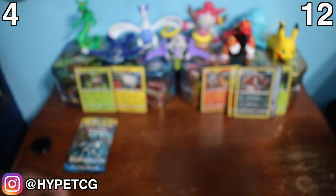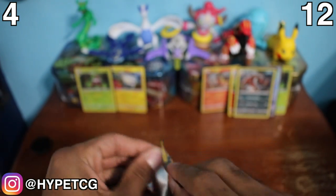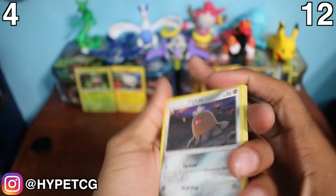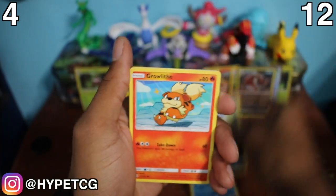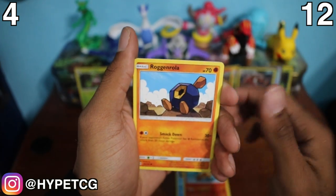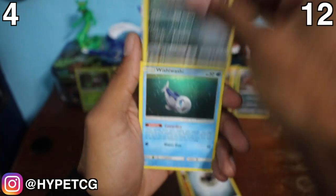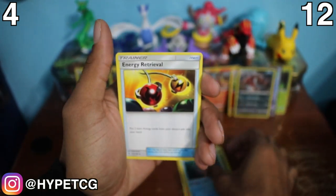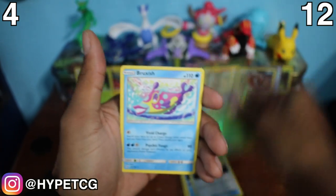Last but not least, the Decidueye pack for Team Togedemaru. We have a Diglett, Dugtrio, Alolan Meowth, Growlithe, Roggenrola, Metal Energy, Alolan Raticate, Wishiwashi, Energy Retrieval, a Pinsir reverse holo - not a rare - and last but not least a Bruxish non-holo rare.